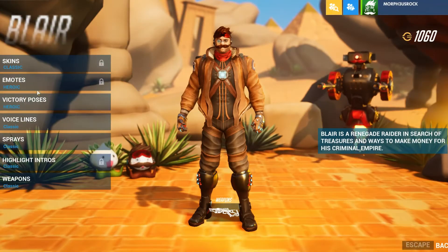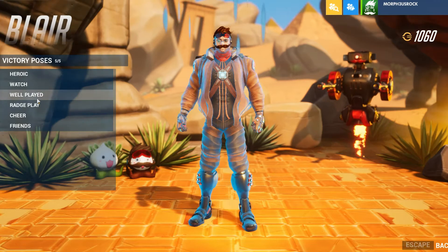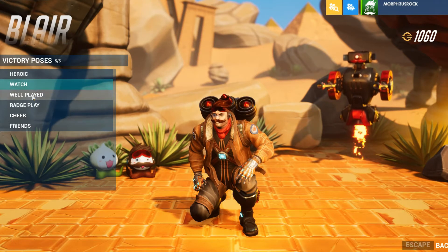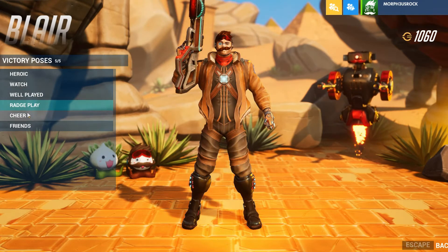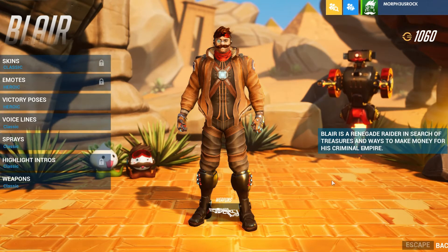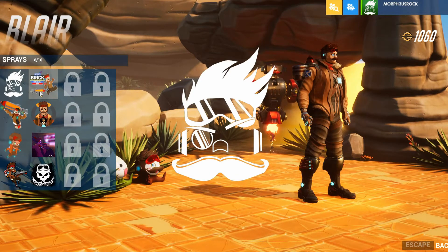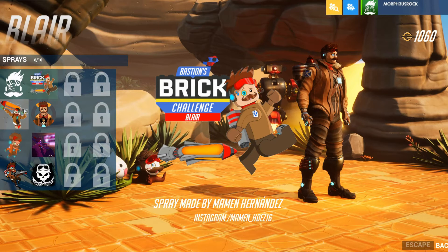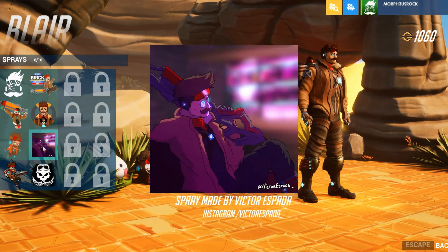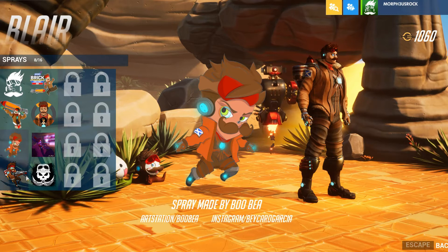He does have some stuff in the hero gallery. He doesn't have any skins or anything like that, but he does have a couple victory poses — the heroic. He definitely looks like he's based. He does have a couple skins: his portrait skin, a brick challenge skin, Rocketeer, the Overwatch logo. I'm assuming he's somehow related to Tracer. There's also a pixel skin and his pixel spray.